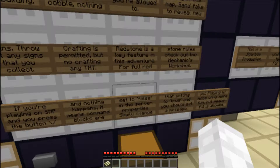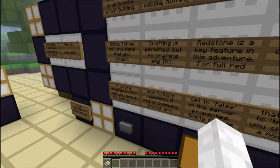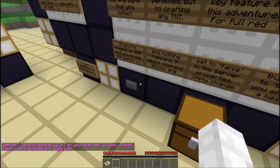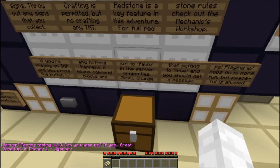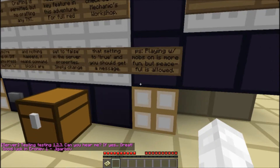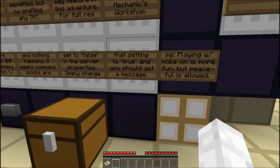Redstone is a key feature in this adventure. For full redstone rules, check out the mechanics workshop, which we'll get to. If you're playing on SMP and you press this button and nothing happens, it means command blocks are set to false in server properties. So you need to set it to true and you should get a message. Playing with mobs on is more fun, but peaceful is allowed.